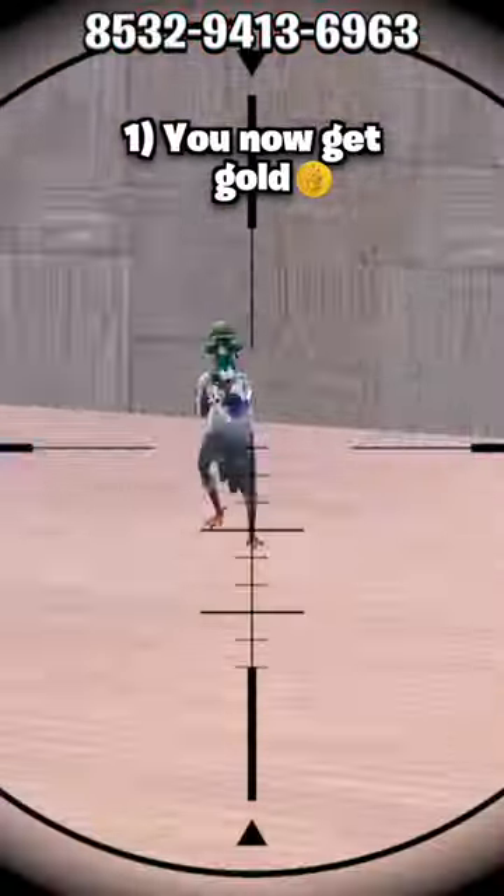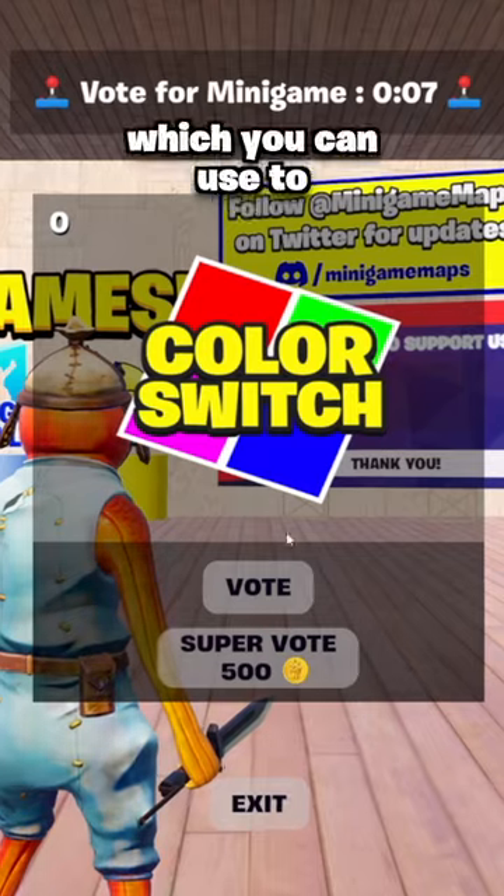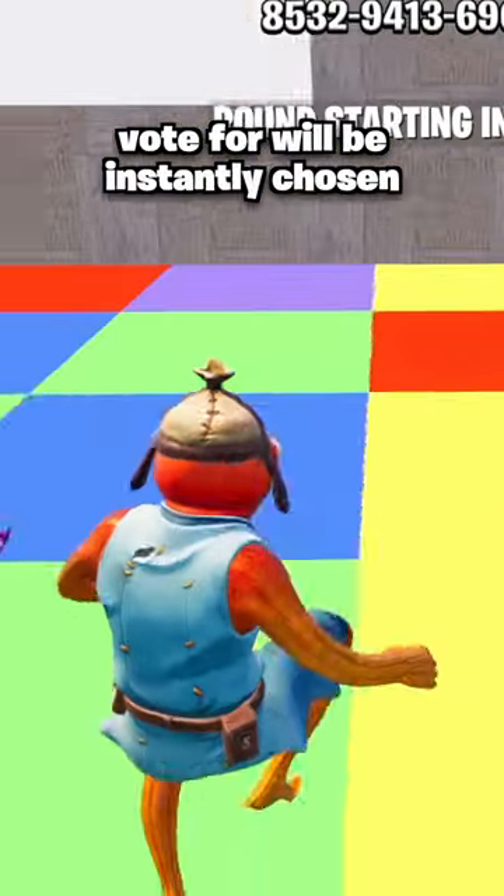Fortnite minigame box fights just had the biggest update. First, you now get gold for every kill and win, which you can use to super vote minigames. What this means is whatever you vote for will be instantly chosen.